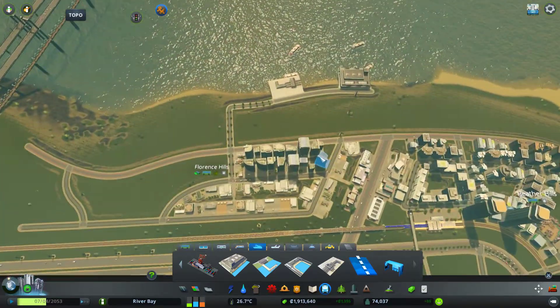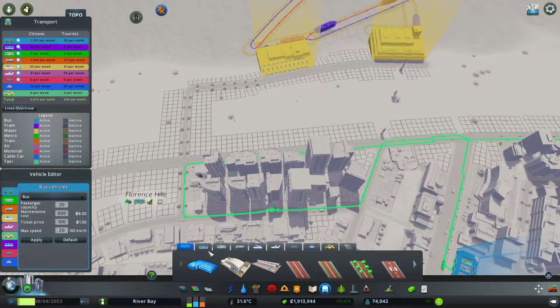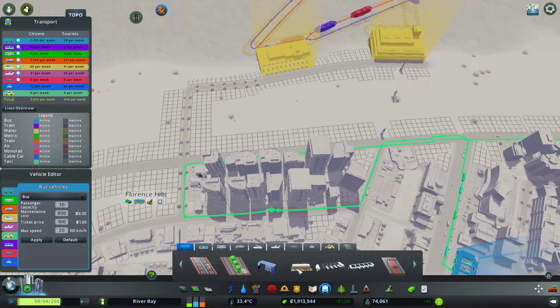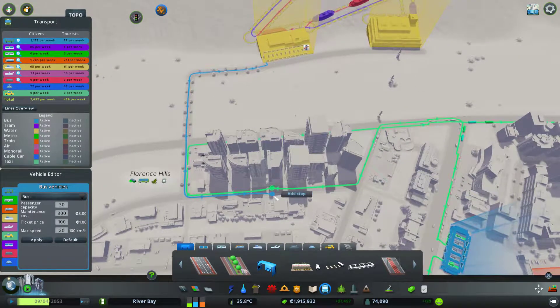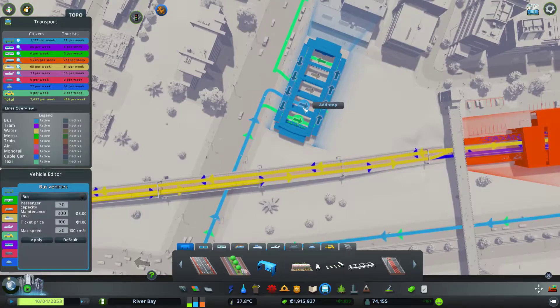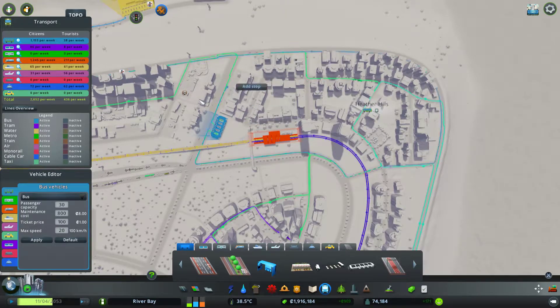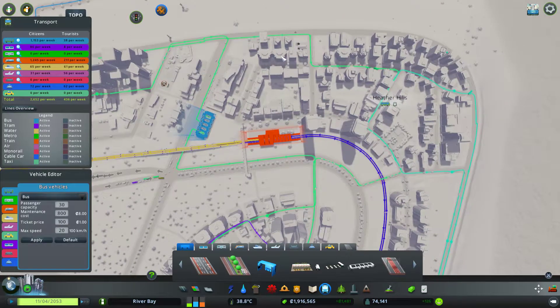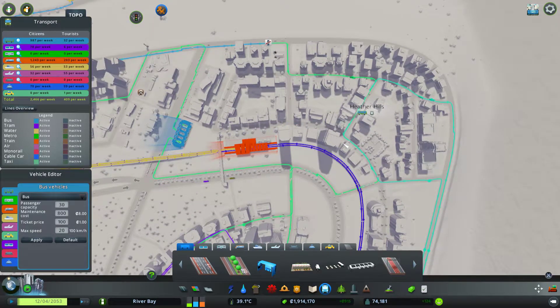What I'm thinking we need to do is make sure that we actually connect our buses over here. Let's grab one of these and pick one up over there, drop off over here. That's a bit of a bummer — the fact that you always have to come from this side. So let's put a stop in there, and we'll put a stop in here next to the train station.